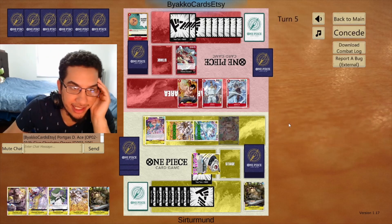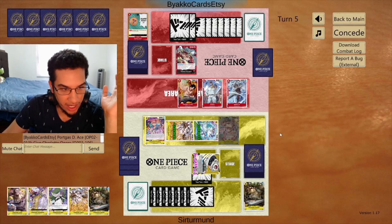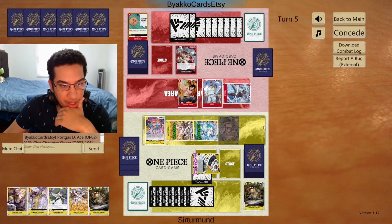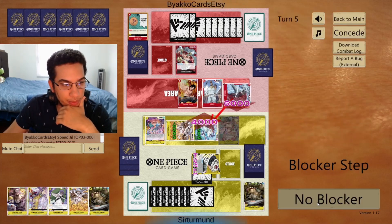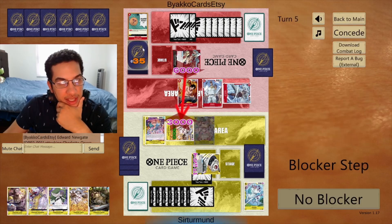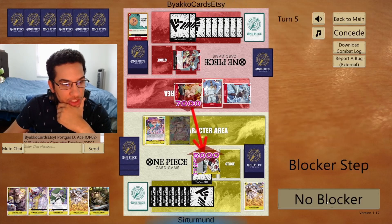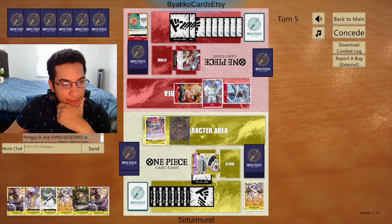We have a big ten-cost inland. You're able to kill my units — sure. But how are you blocking this big ten-cost inland next turn? Like, how are you blocking this big attack next? I can just take all the damage. If I hit a trigger off life here, you're going to be in a bad situation.